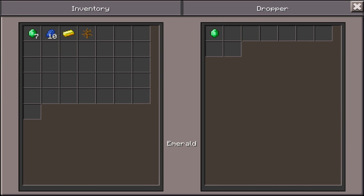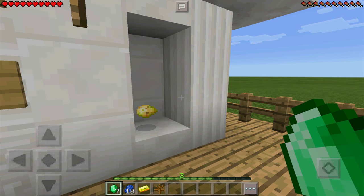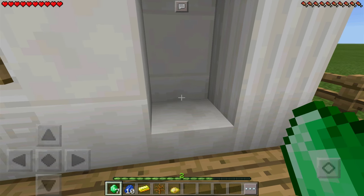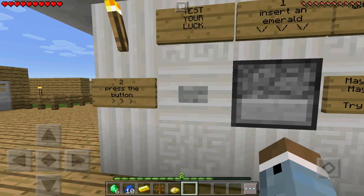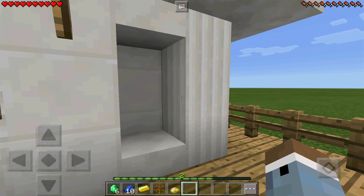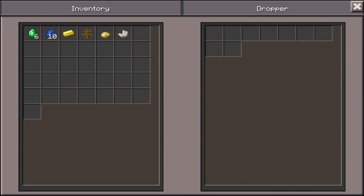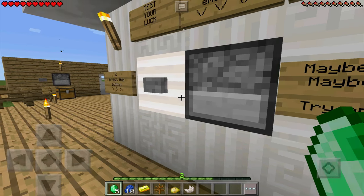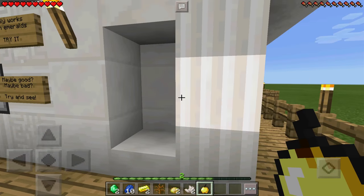Let's try again — oh, poison potato, come on now. I guess the golden ingot was actually a good one. A piece of quartz — we've got to get something better than this. Oh hey, a golden apple! Lovely. So the gambling machine gives you a random item in exchange for your emerald each time.